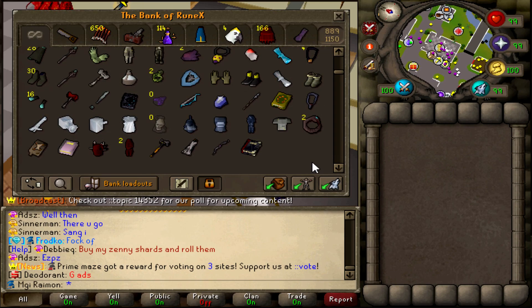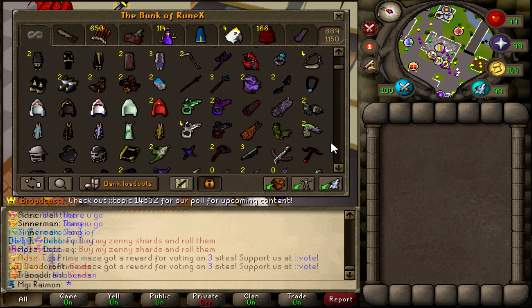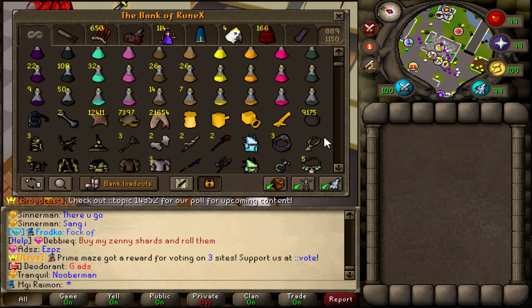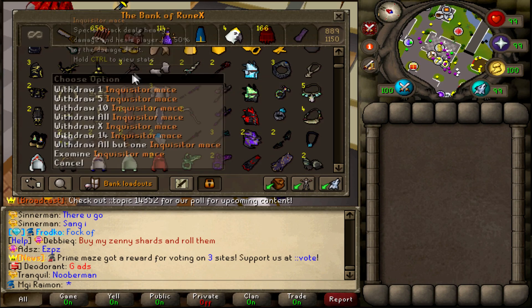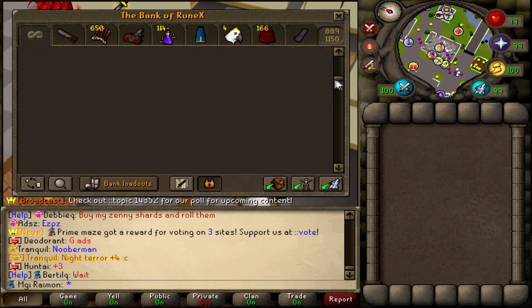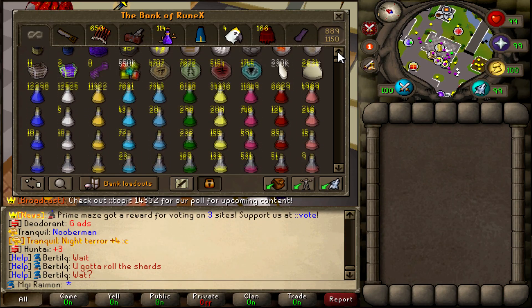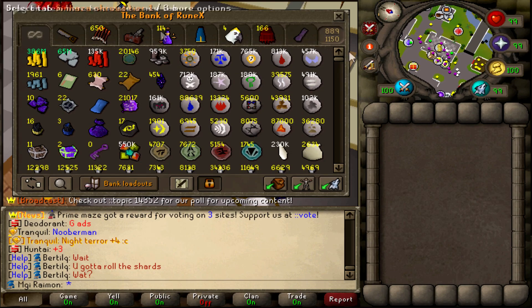But yeah, all together that's about it for the bank video — all the Group Ironman accounts combined. Pretty insane how far we've gotten throughout our journey, and it's far from over. There are still items we want to obtain, new things we want to achieve. Completing the Inquisitor set is definitely at the top of my list. I really hope you guys enjoyed and found this fun to watch — don't forget to enter the giveaway, and I'll catch you guys in the next one. Peace out!